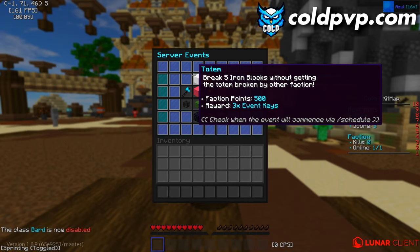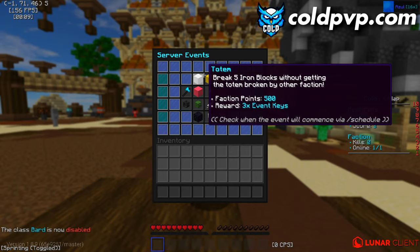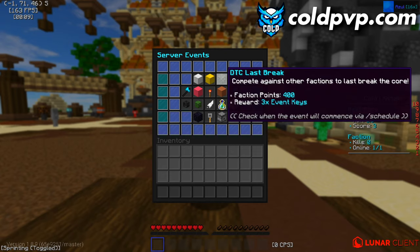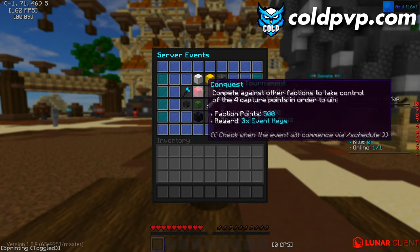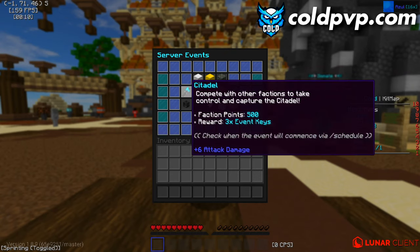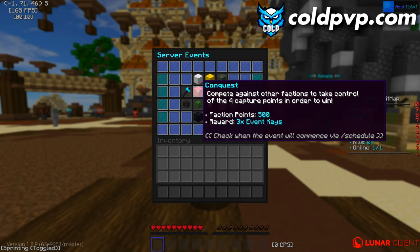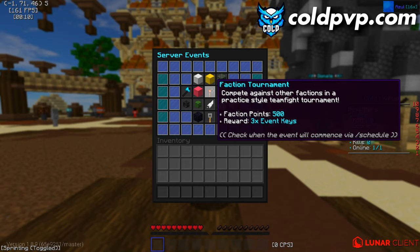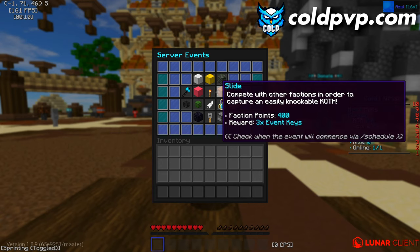Events include: Place — break five iron blocks without your totem being broken by other factions for 500 points. Throne rewards give 30 points by crafting. DTC — compete against other factions to break the last core for 400 points. Citadel — team fight to control captions of the citadel over 15 minutes for 500 points. Conquest — four different capture points, capture them every 30 seconds for points. Faction Tournament — two factions set up by the owners fight for 500 points.